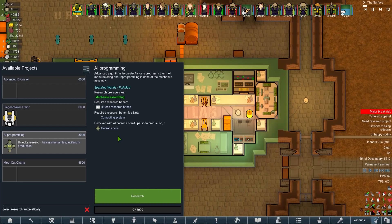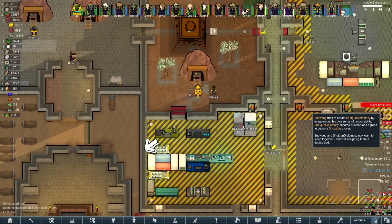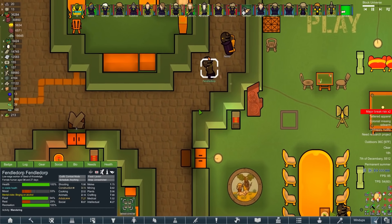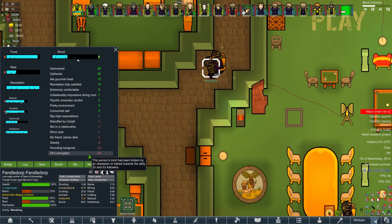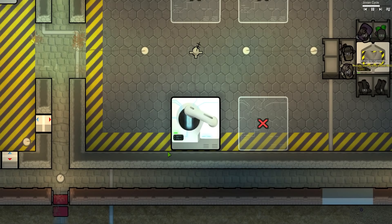Advanced algorithms to create AIs or reprogram them - AI manufacturing and reprogramming is done at the mechanite assembly table. This will allow us to build persona cores, and with those we can build serums - potentially even resurrect mech serums. More new colonists! Snow Dog and Shotgun Diplomacy - attracted by exaggerating his own sense of responsibility. Oh and the hyper regulator's given minus 15% mental break threshold - thank god, finally we can play the game again.